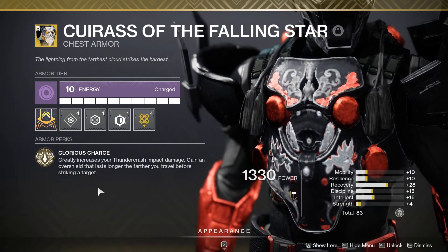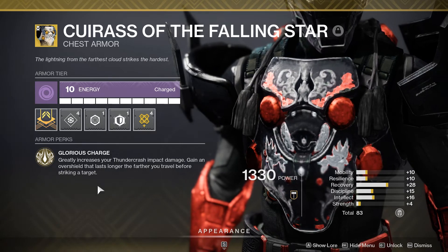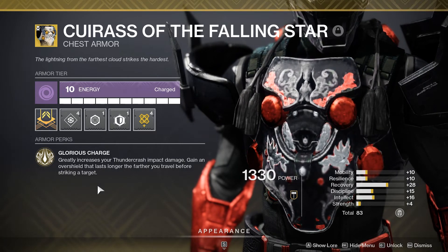The exotic states Glorious Charge: greatly increases your Thunder Crash impact damage and you gain an overshield that lasts longer the further you travel before striking a target.